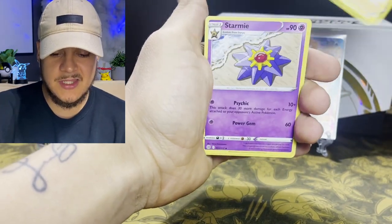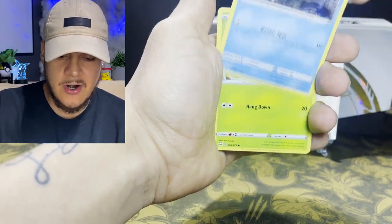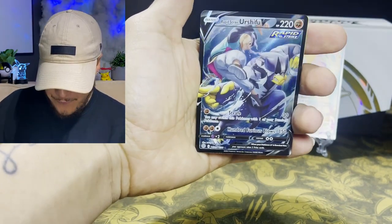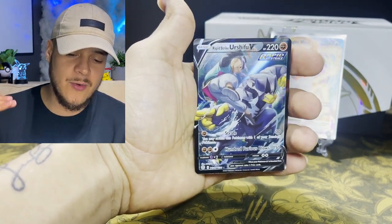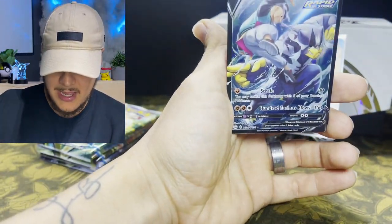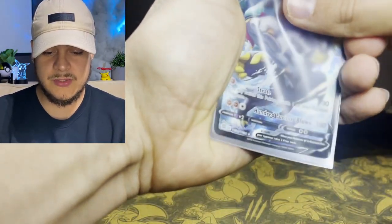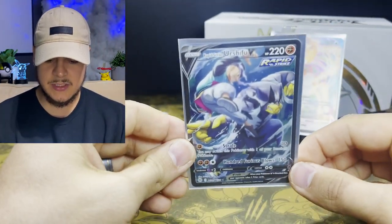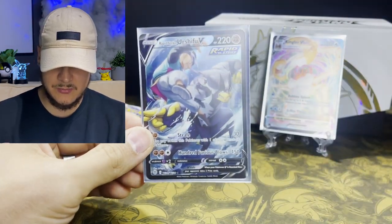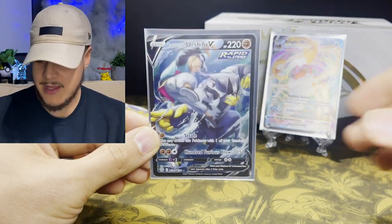We got Shaymin, Cynthia's Ambition, Staryu, Cherubi, Clefairy, Karrablast, Staryou, and Burmy — then the trainer character rare Rapid Strike Urshifu V! I love this card. We pulled the V Max in our booster box and this is just all creamy. This was actually my chase card for the VMax Climax set — I'm so glad I pulled it here!